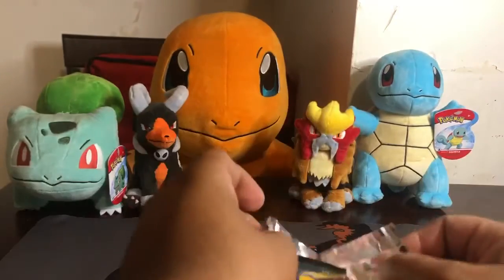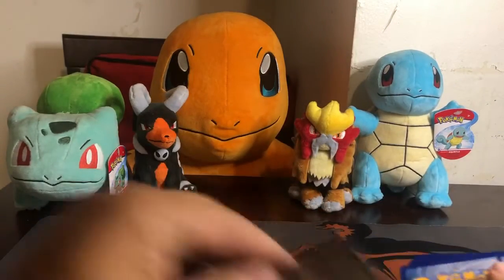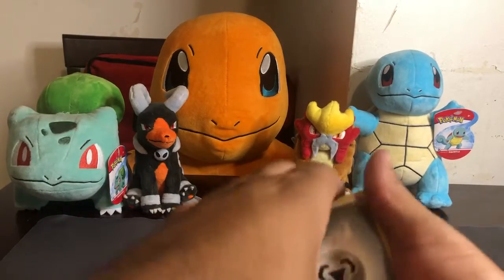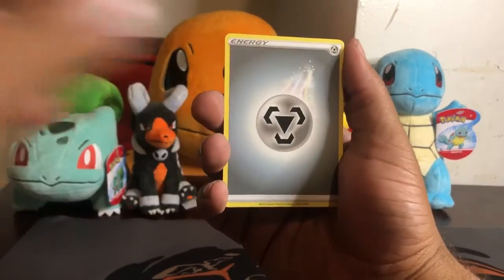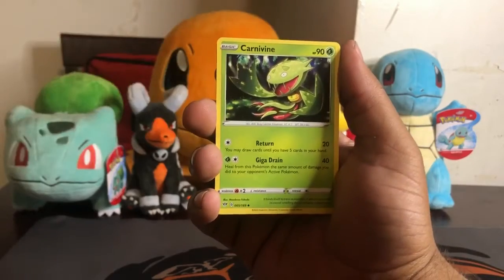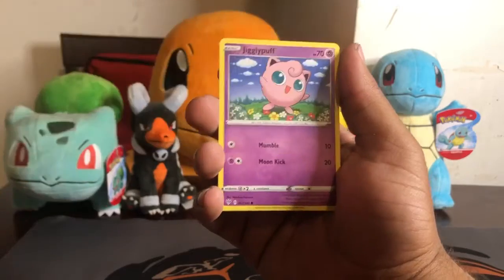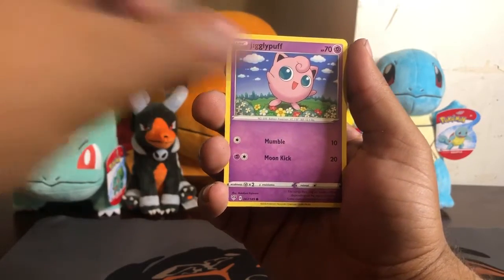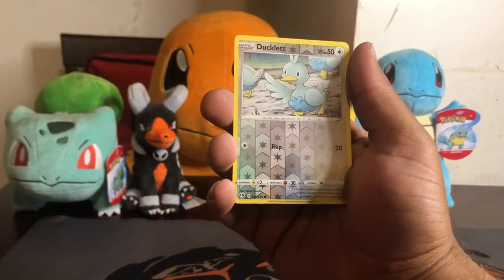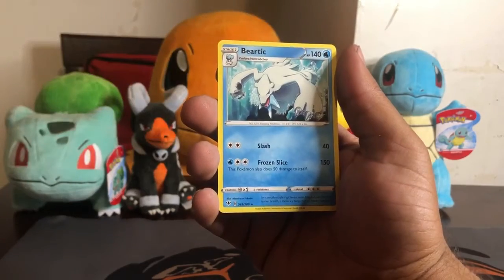It's been a few weeks since my last video, so I wanted to start something with a bang. Here's the code card. One, two, three, four. Alright, so here's the Metal Energy, Shenotic, Flaffy, Carnivine, Skitty, Dino, Jigglypuff, Dunsparce, Clink. The reverse is a Douglet and the rare is a Baratek.